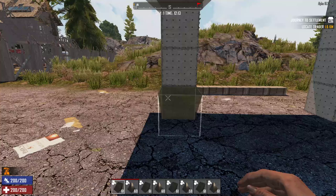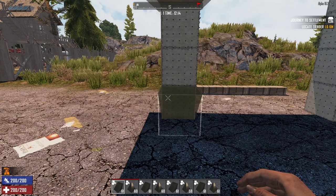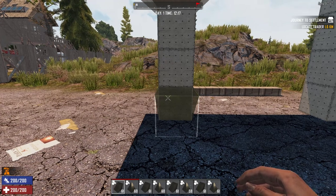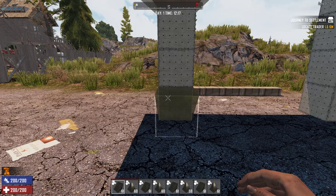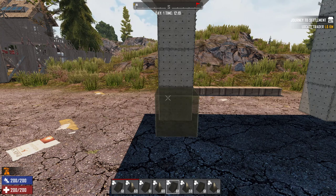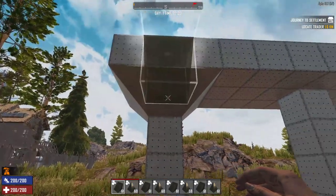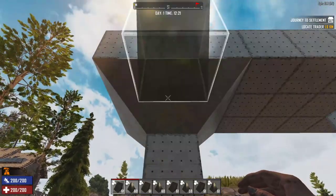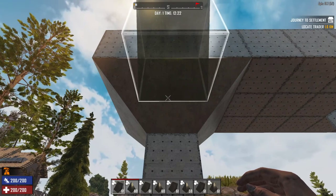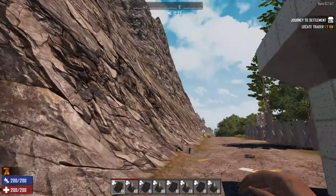If you look down at my hotbar, you'll see I have multiple shapes assigned. What I've done is taken a full stack of wet concrete blocks, broken them up basically evenly, and placed them down into every spot in my hotbar. I've assigned a different shape to each one, and also a different rotation.